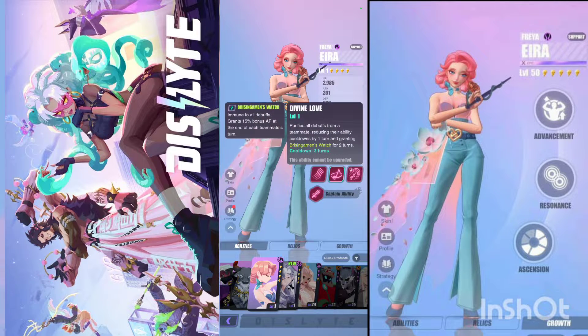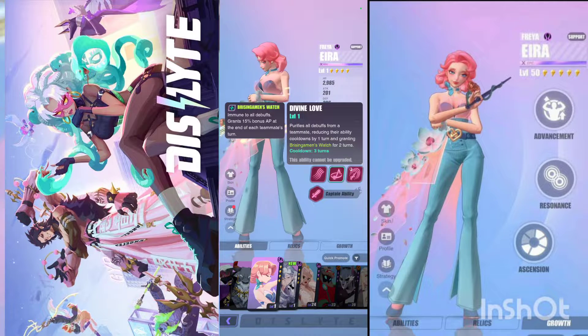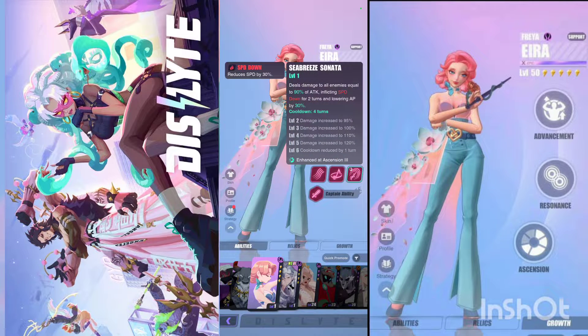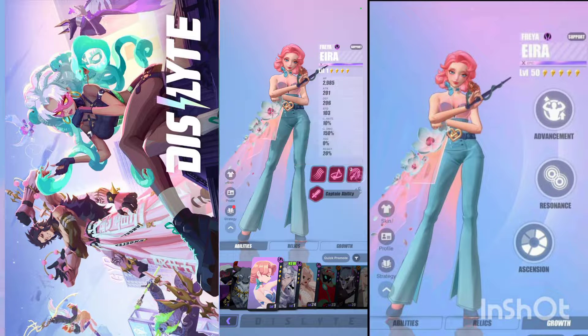I just got this character — she's supposed to be a good support. Her second skill purifies all debuffs from a teammate, reducing their ability cooldown by one and granting a buff called Brissing Gaming's Watch for two turns — immune to all debuffs and grants 50 bonus attack power at the end of each teammate's turn. Three turn cooldown. Her ultimate, Sea Breeze Sonata, deals damage to all enemies equal to 90% of attack, applies speed down for two turns and lowers attack power by 30%. This character actually seems very good.